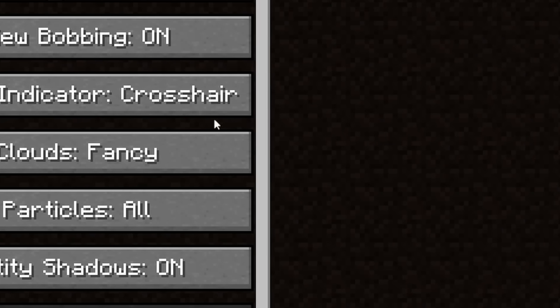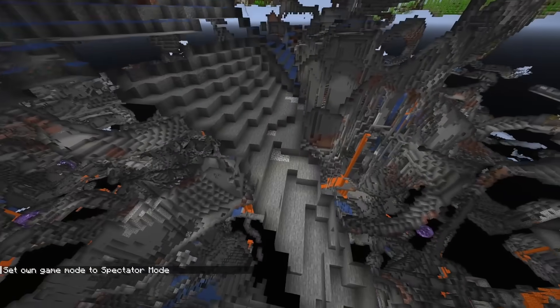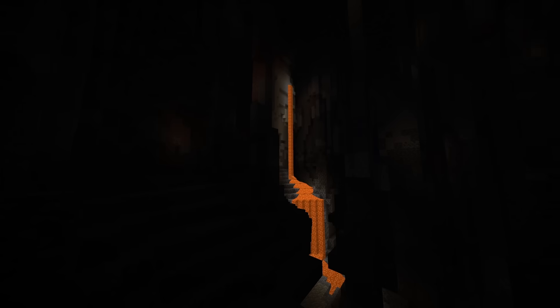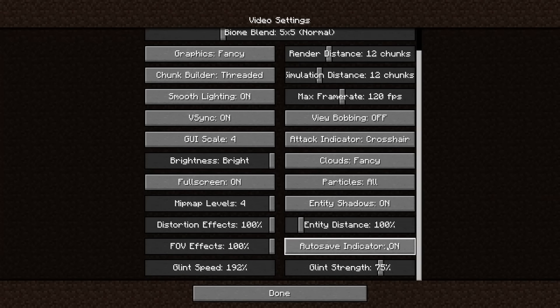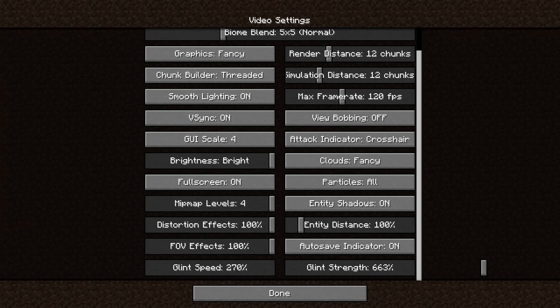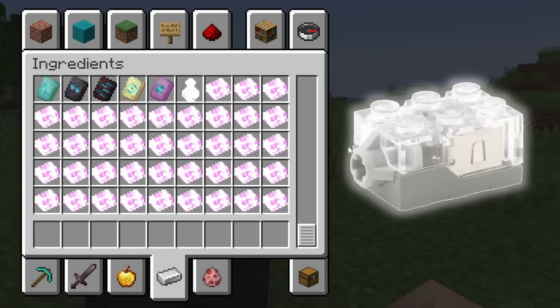I can take brightness and just turn that all the way up, and this pretty much just gives us full bright. Nothing too crazy. However, what happens if we take that and turn it all the way down into the negatives? Oh yeah. This is an enchanted golden apple with normal settings. But if we turn glint speed all the way up and glint strength all the way up, that looks like a clickbait golden apple. But let's go further — 600%. I don't know if these are enchanted books anymore, or lego light bricks.